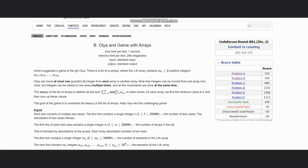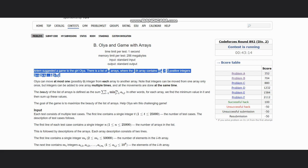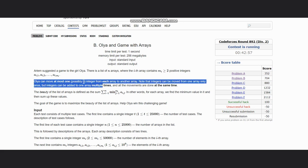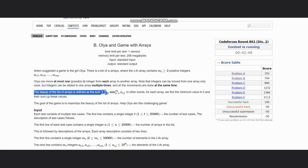Welcome back to the channel. Here we are discussing the question: Aulia and game with arrays. The question states that Artem suggested a game to the girl Aulia. There is a list of n arrays where the i-th array contains mi (greater than or equal to two) positive integers. Aulia can move at most one integer from one array to another array. Integers can be moved from one array only once, but can be added to one array multiple times, and all moves are done at the same time.